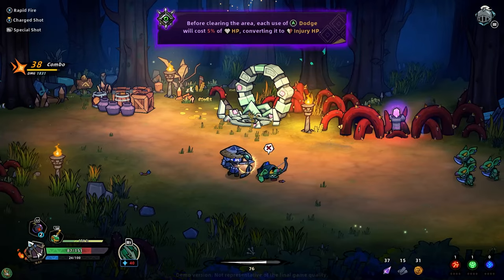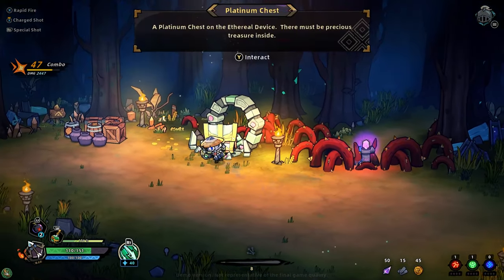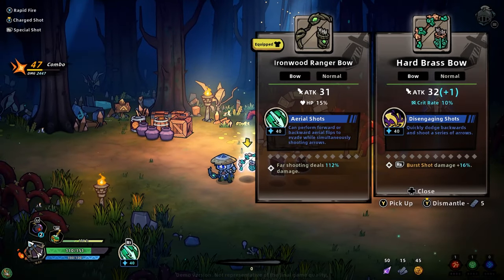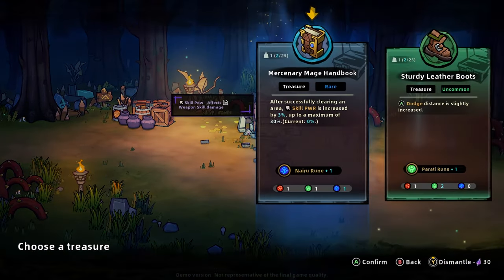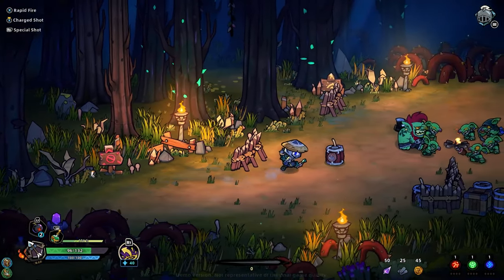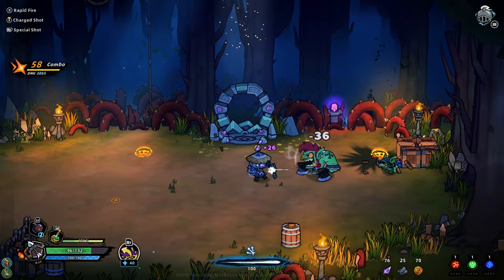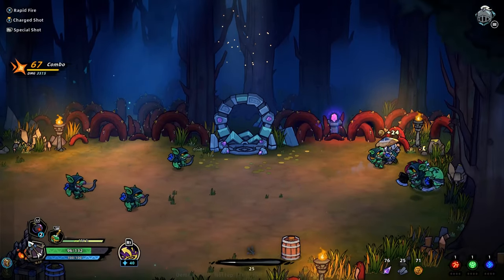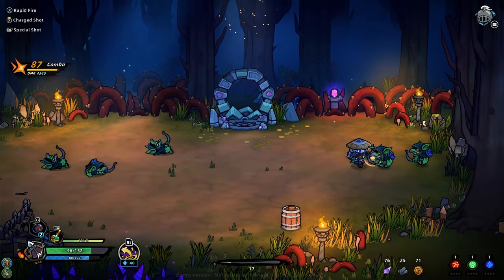Our right trigger lets us do a dive. Hard brass bow. I did forget to upgrade. We can have a mercenary mage handball — skill power increase. Each level we do, the more skill power we get. Maybe he's not a treasure goblin... well, he is a treasure goblin, but maybe he's not like a special — like a Diablo treasure goblin.